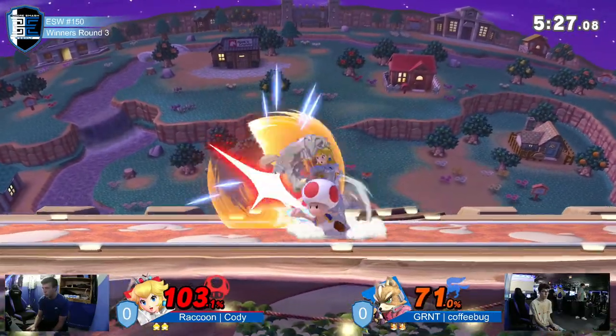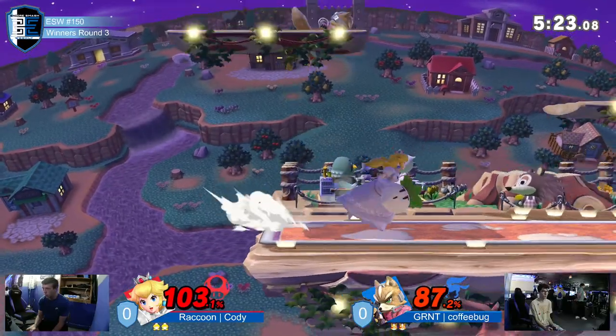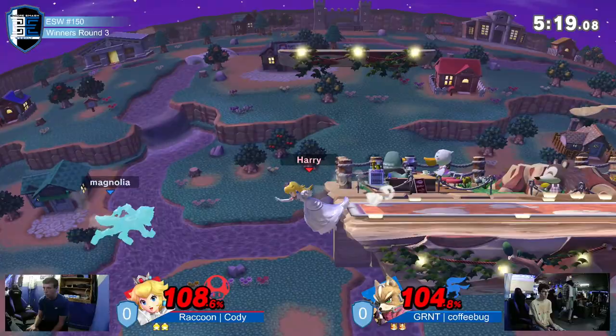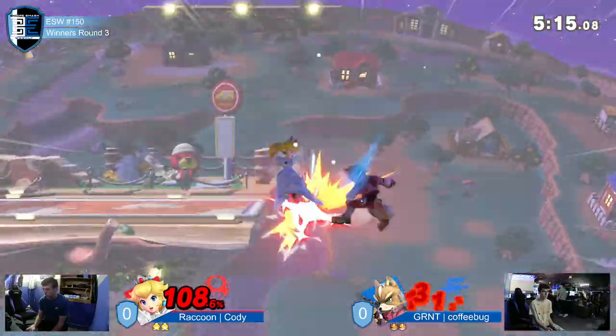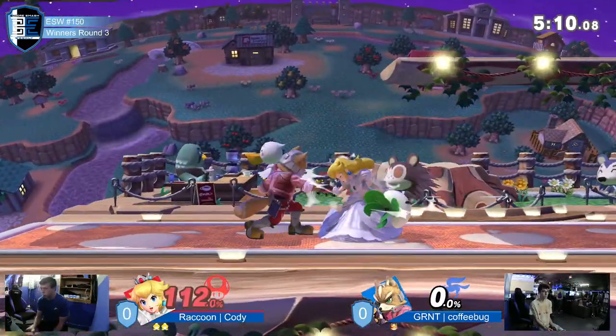There's the down throw. Goes for the forward throw this time around instead. Have the right idea with that, but goes for the forward air instead. Gets the back air off too, and gets that side B with that down air too. All right, Cody getting it back into their favor.